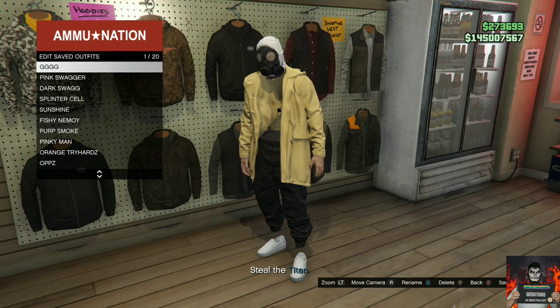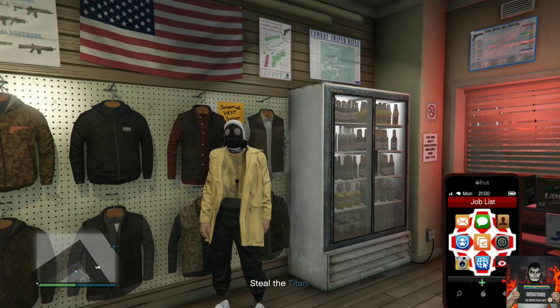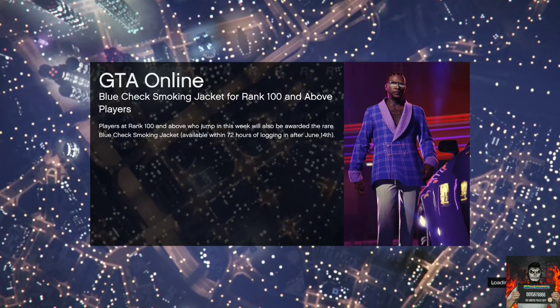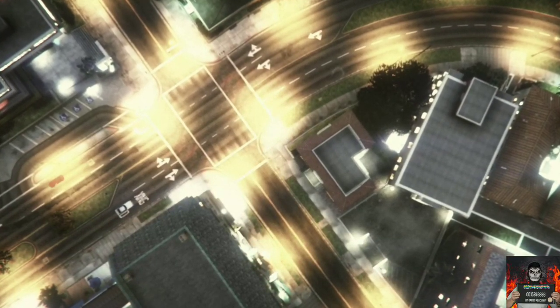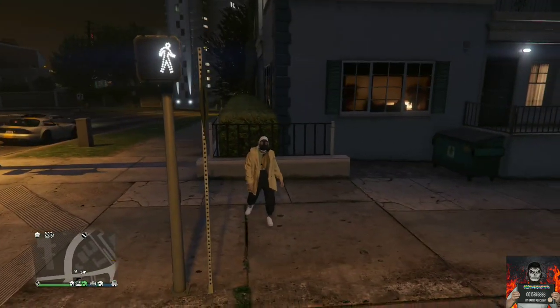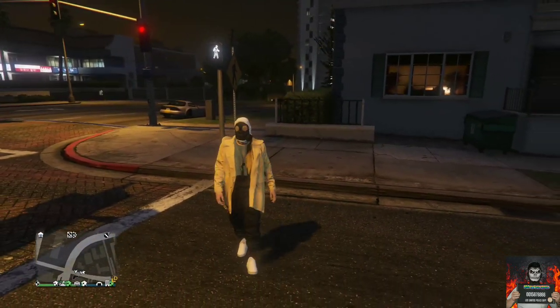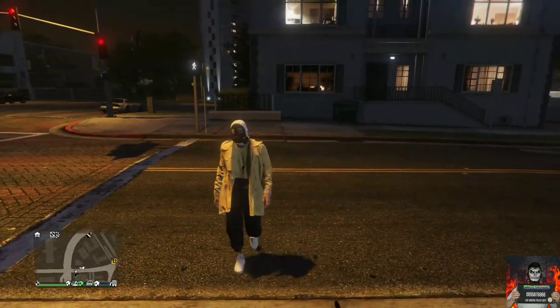Back out from the outfit section, pull up your phone, go to the jobs list, and quit the job through the jobs list. This should spawn you back into your last GTA Online session with the invisible torso. Save this as an outfit and it's all yours. Make sure you subscribe, give the video a thumbs up, and comment any video ideas below.